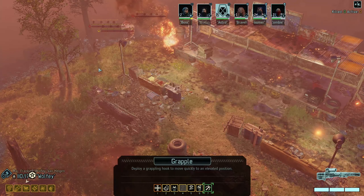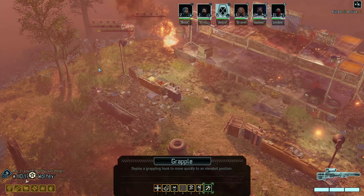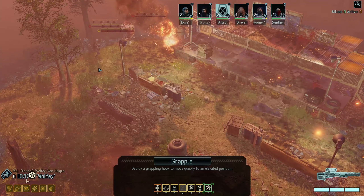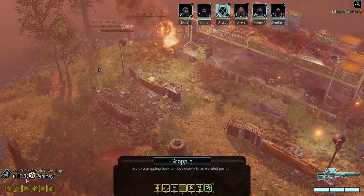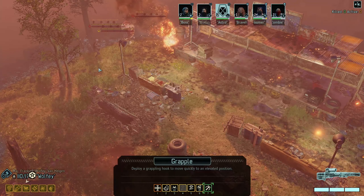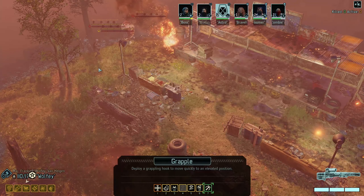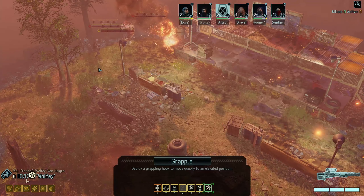I want to make sure that you don't get revealed when we activate these guys. Now what do we have to deal with the Berserker? You have Combatives, right? So we can just parry the Berserker and kill the rest. You also have Combatives. I don't need three people concealed, so I think I'm gonna move Boomer somewhere. You'll probably take some sort of action when the action starts - you're gonna grapple to high ground.